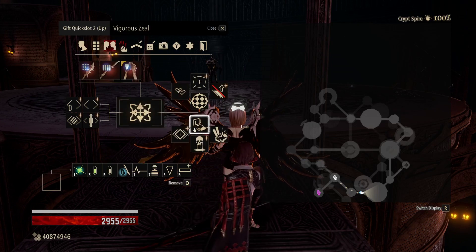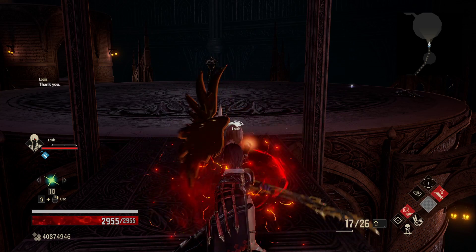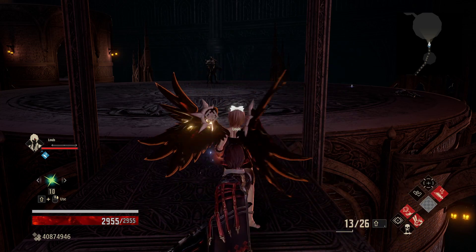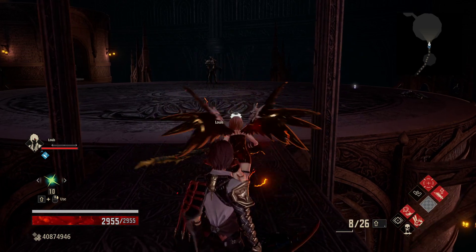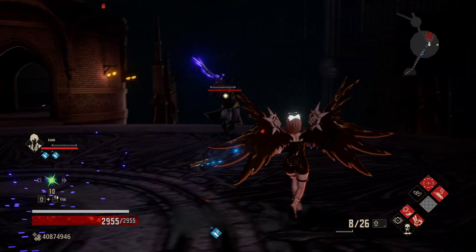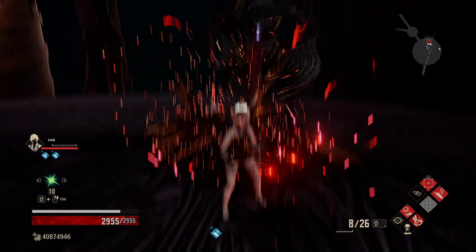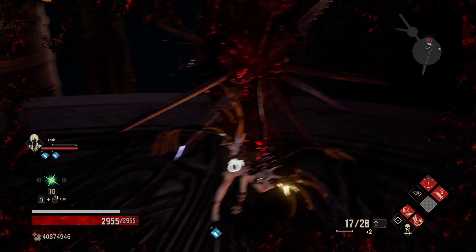If we use Vigorous Zeal, that will get us access to our overdrive. We'll go ahead and get all our buffs up. As we get up to this guy, we can go for a backstab and get Nine-Eyed Core back on a backstab, and then we can try and shoot this guy down.